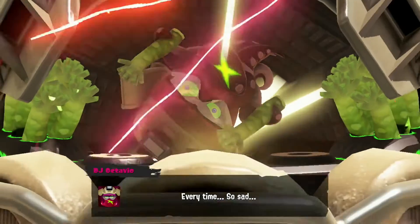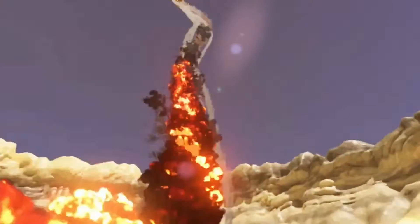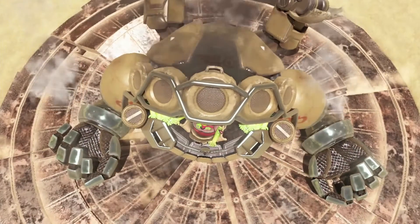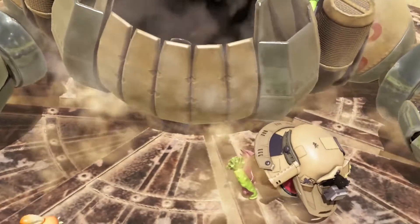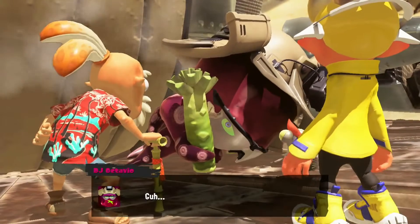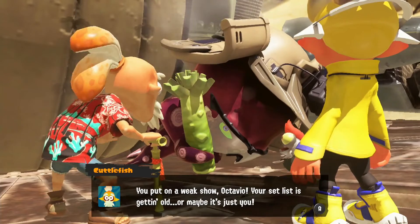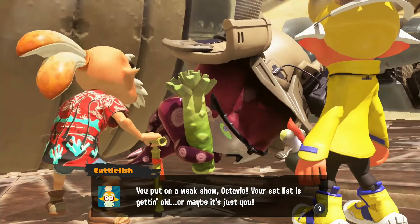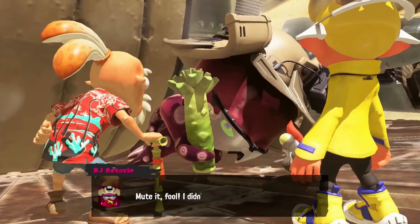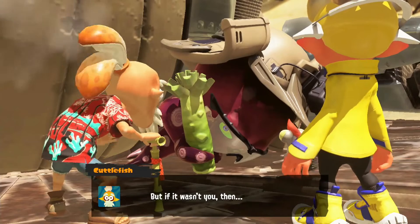That boss is defeated! I remember because in Splatoon 1 and 2 he used to be the final boss, but in Splatoon 3 he's not the final boss. Your gear is too strong — you put on a weak shell, Octavio, and your set list is getting old. That was too easy. It's like you weren't even using the Great Zapfish power. Octavio says he didn't steal the Zapfish this time — if it wasn't him, then who was it?